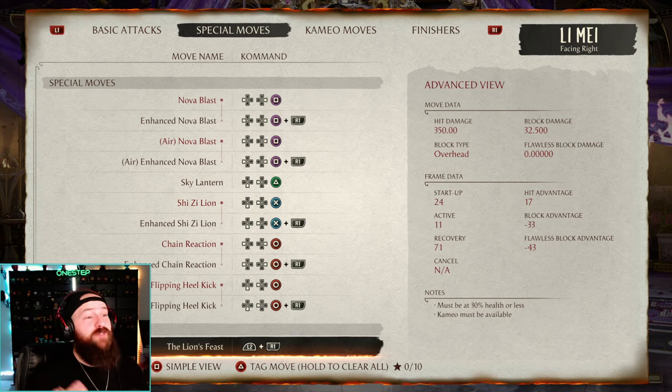This also applies to fatal blows, because fatal blows are typically negative 33 on block — so they're super unsafe. You don't usually want to throw out your fatal blow just for fun. You can if you see the attack coming and get armor on it, but it's super unsafe. If they do block, you're going to get punished.